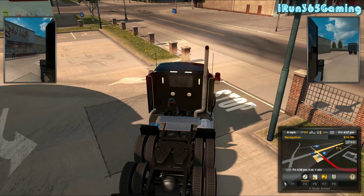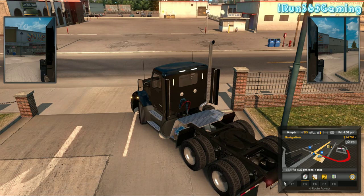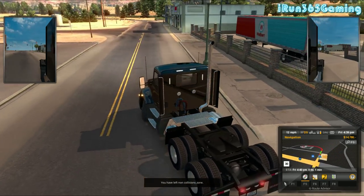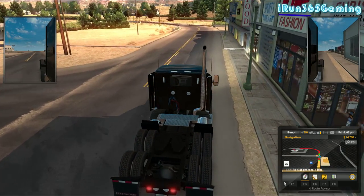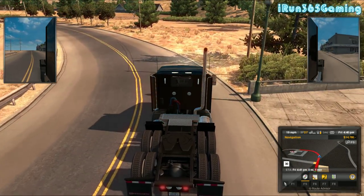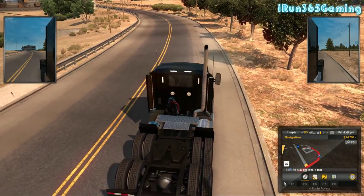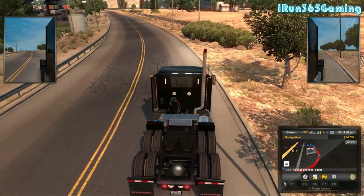A couple of things about multiplayer mode. If you see that little blue dot in the bottom right-hand corner of my screen in the navigation, that's another truck — another player. There are no AIs in this particular one, so you are merely playing with other players. You can still get damage to your vehicles. You do not have to worry about getting pulled over for speeding in multiplayer, but you still get ticketed for running a red light or stop sign. I also found the other night — see, I've got my lights running here — I didn't have my lights running at night and I got a ticket in the game for that.